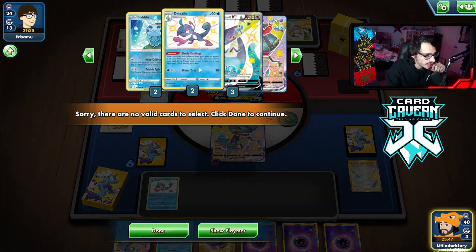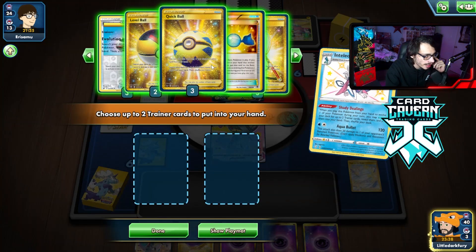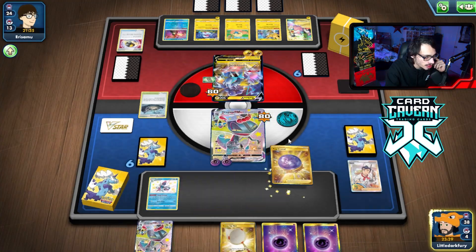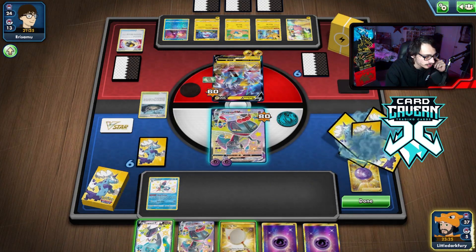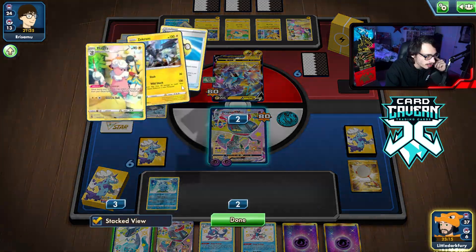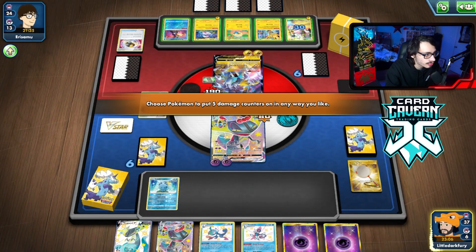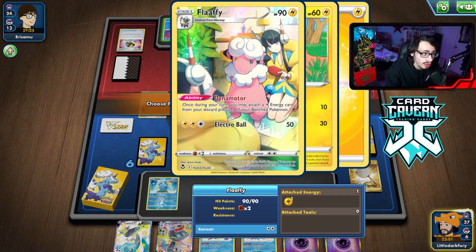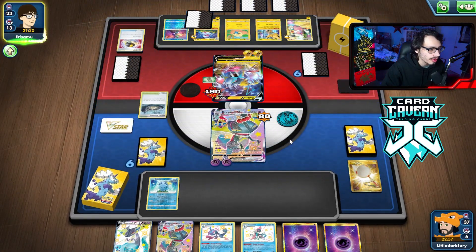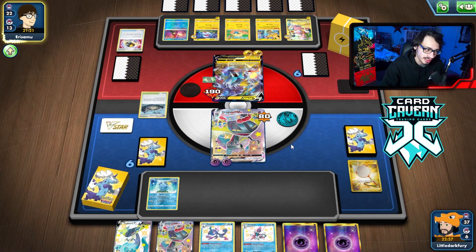That was a really good draw. I could Cook here, preventing the Raikou from two-shotting. What I can do is grab Scoop Up Net and Cook the Dragapult — now we can't get one-shot by Raikou, and we can grab a Dragapult V. I probably shouldn't have benched it yet though because I could get Bossed — they haven't played a Boss yet. Cook for the win! Random healing is kind of lit, especially for the Lost Box matchup. It kind of saved us here.